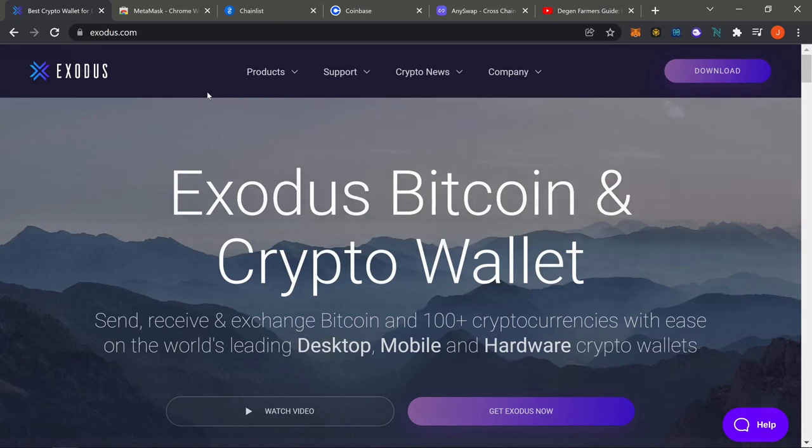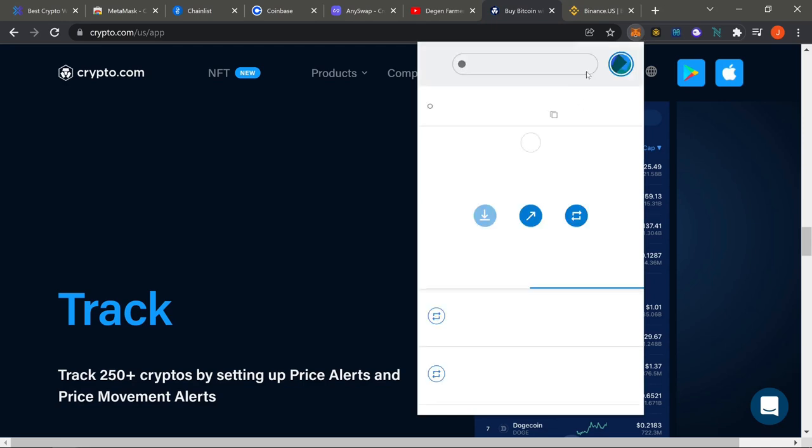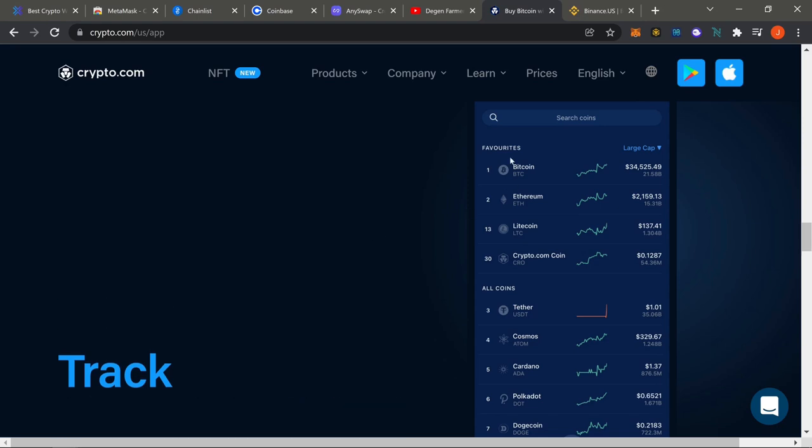If you're trying to bridge from a centralized exchange into DeFi — basically get to MetaMask and jump into AVAX, Fantom, or Binance — these are the steps you're going to need. It's pretty simple and not too complicated. As long as you have the basics we should be fine. If you didn't download the basics, go check that out first and then jump back.